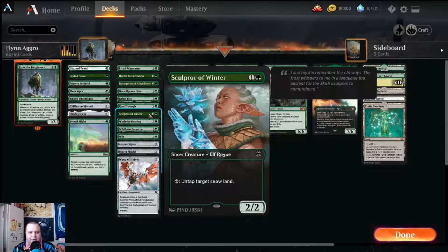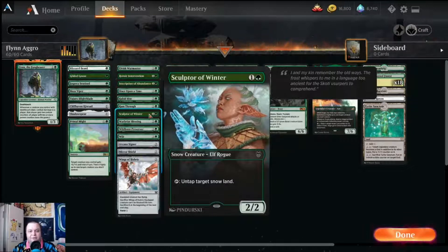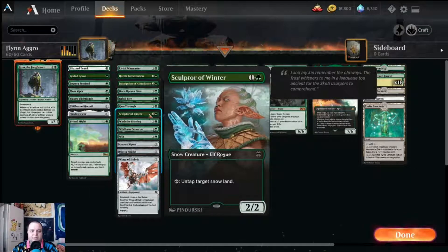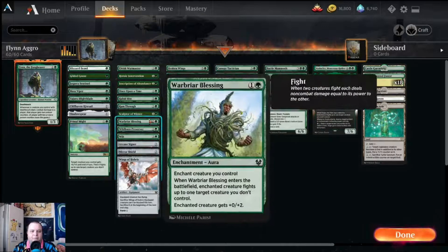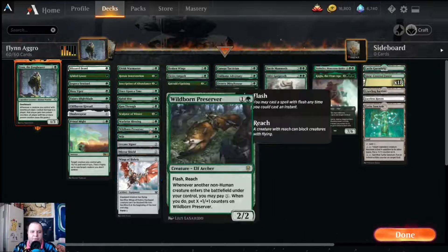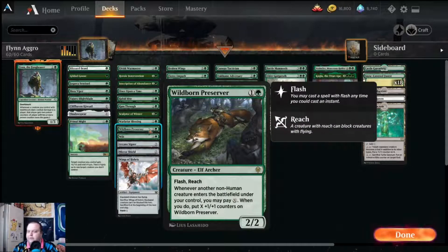Sculptor of Winter is an elf that untaps a snow land. We are playing snow lands, but we're not playing the package of enchantments and auras that enchant your lands because we're not trying to get super high on our mana curve — we only have four spells above four CMC. So it's effectively a two-mana mana dork. Warbringer's Blessing is an aura that gives your creature plus zero plus two and makes it fight a creature you don't control.